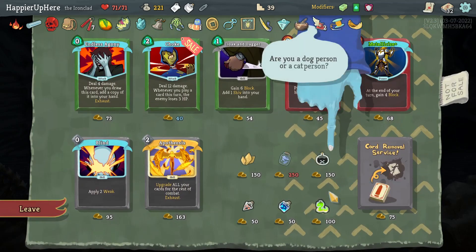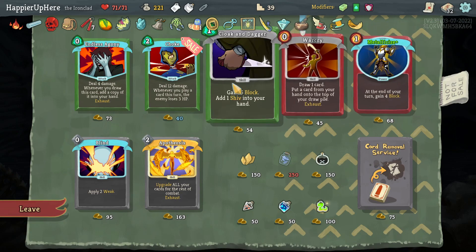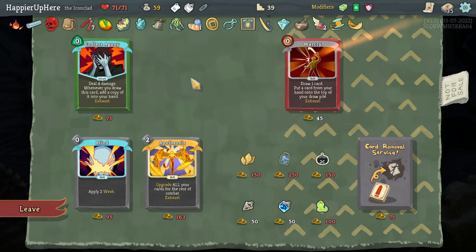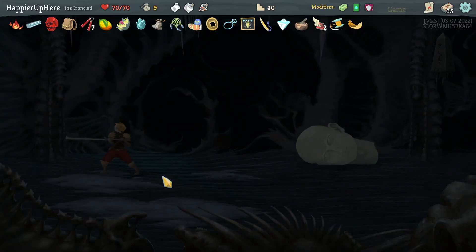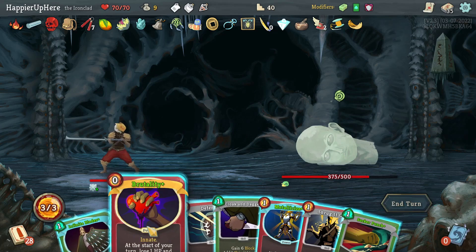Maybe instead I should focus on cards. Choke is good — let's take that. Metallicize is pre-upgraded — let's take that. I think I'll also do Cloak and Dagger and maybe a Strength Potion. That's pretty good gold spending. Giant Head — not getting attacked. Let's do Brutality, Metallicize, Infinite Blades, and Sucker Punch.